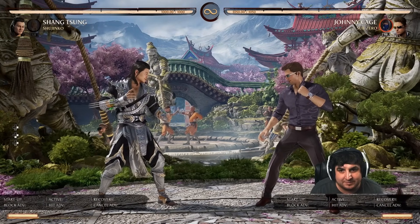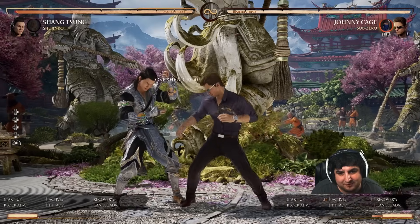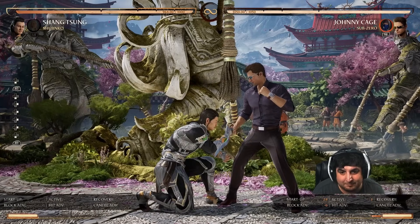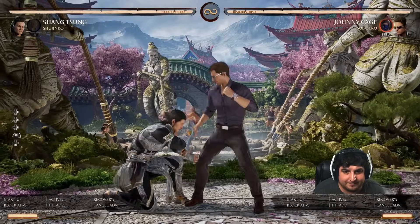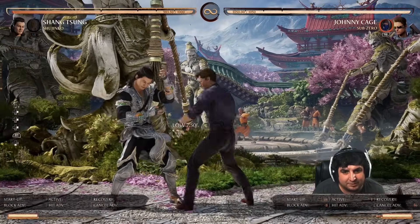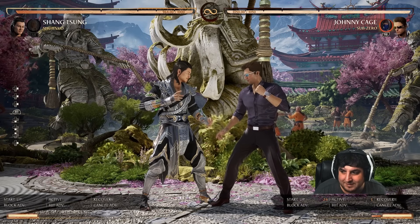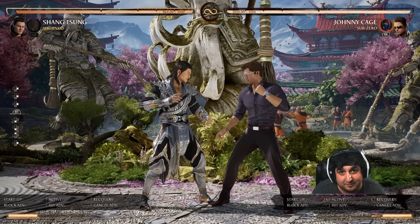Similar to the last string, the low on this 2-1 string comes out at 16 frames and the overhead is 24 frames. So you can do the same fuzzy guard — block low and react to the overhead every single time. The recurring theme with Johnny is that his lows are always faster than his overheads, and learning that pattern will be very beneficial.